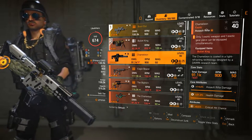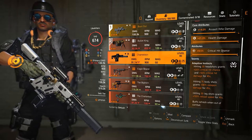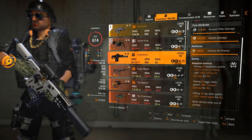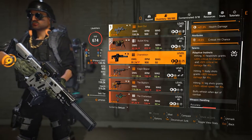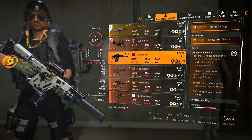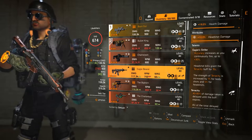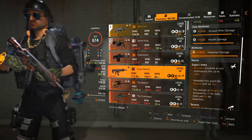Another good choice is the Chameleon, an exotic AR whose base damage has been raised since Title Update 10 — it's much better than it used to be. It rolls with Assault Rifle Damage, Health Damage, and Crit Chance. The Chameleon has three buffs depending on where you hit the NPC: 30 headshots give you 20% crit chance and 50% crit damage for 4 seconds; 75 body shots grant 90% weapon damage for 45 seconds; and 30 leg shots grant 150% reload speed for 4 seconds. When you drop out of combat with these buffs active, they refresh and you get another 45 seconds for each one.